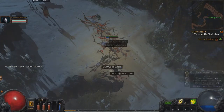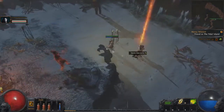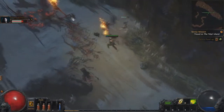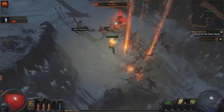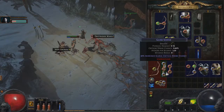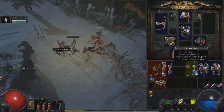Do you want that wand and the orb of augmentation? Oh shit, I'm getting melted by that witch! What's that bow — mine or yours? Yours? Mine is trash. That dropped from the guy we killed at the beginning.